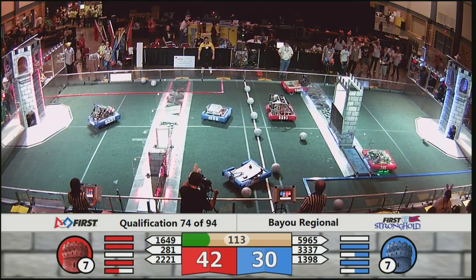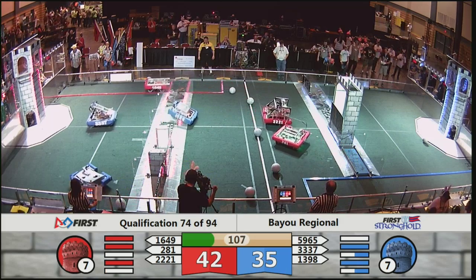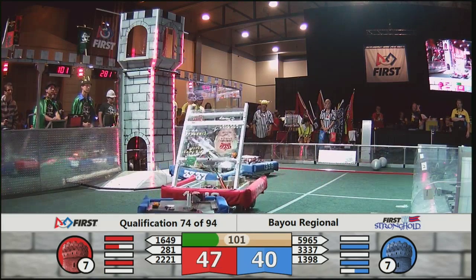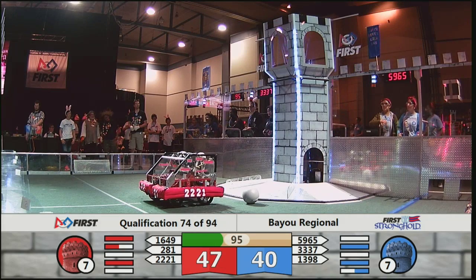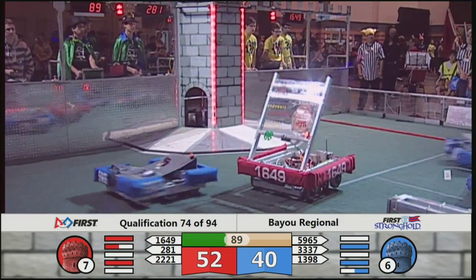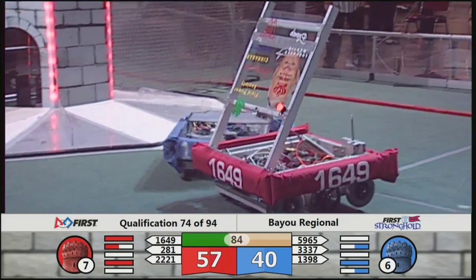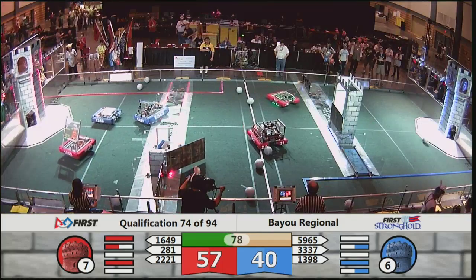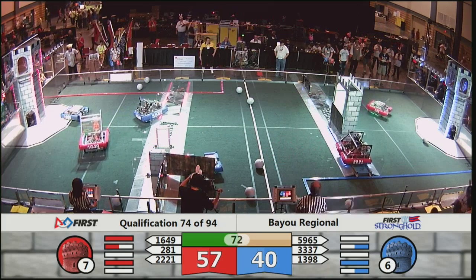Panther Robotics back over the rough terrain. 1398, their teammate, trying to get over the ramparts. 5965 under the low bar. 1649 has raised up their top part with a picture of their headmaster Tom — the robot is called Sir Thomas Chompington. Playing a bit of defense against the Blue Alliance. 2221 has grabbed a boulder from the midfield. 281 underneath the low bar. 5965 trying to knock out this alliport, currently stuck in it. 281 over the CDF.